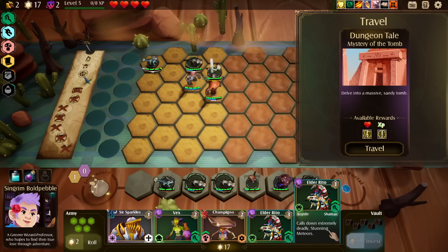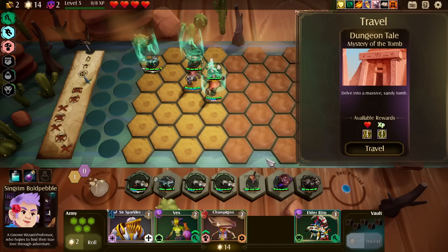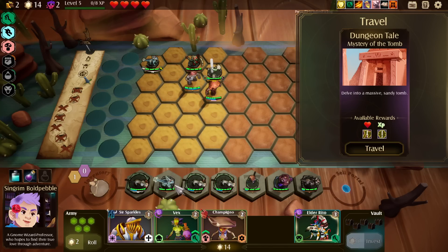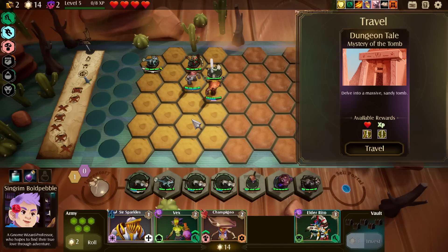Eldorito — calls down extremely deadly stunning meteors. For now we'll do that. Since it's a tier three, it's got to be good, right? Like, legally? So maybe we go for four shaman, two mushroom.